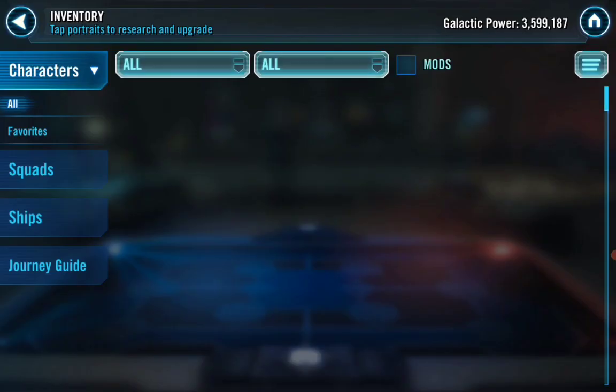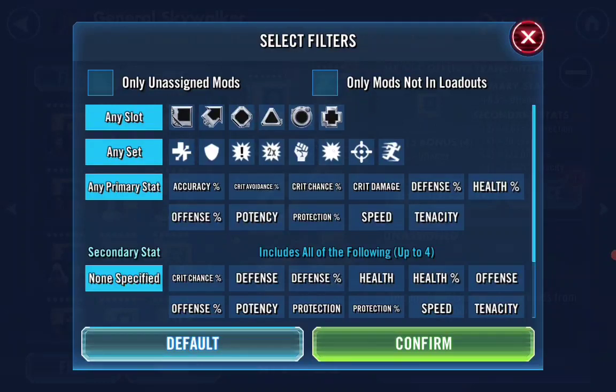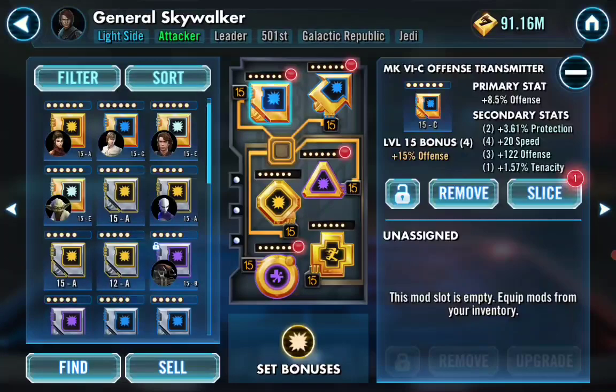I was doing this earlier and thought it might be helpful if people don't know about it. Working on GAS — first off you want to filter by offense, then go to the square slot. It shows you everyone that has a square mod. I've gone back and done this and found amazing mods on characters like Droideka and B1. Now that you can take a mod to six-dot and beyond, you can look for great secondaries. For GAS, for instance, there's already offense in the primary — you want protection percentage, speed, offense, and maybe crit chance. He doesn't need the tenacity, so this is a great mod. I think I found this on B1.